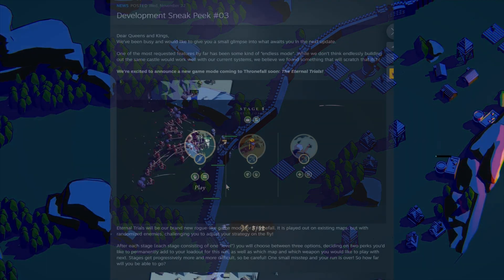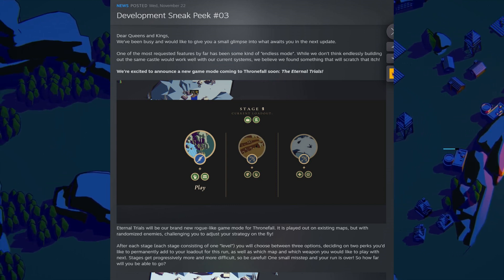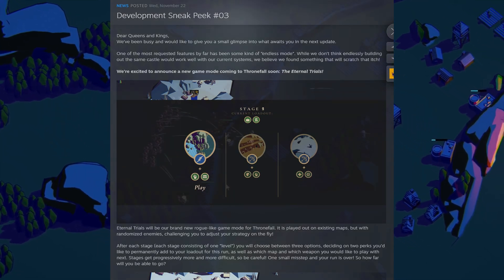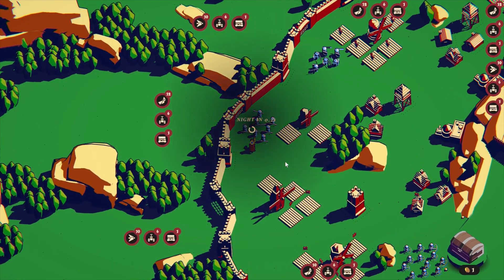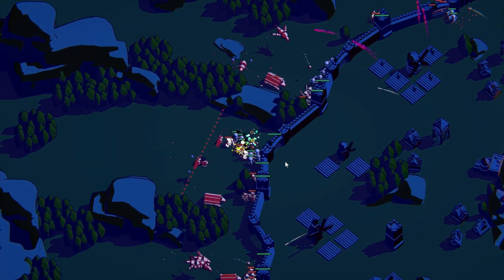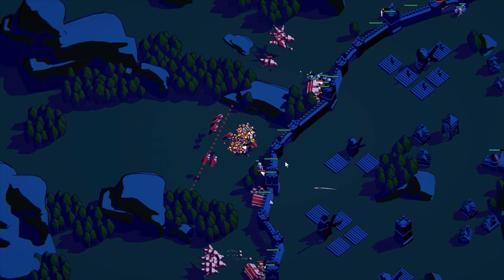In a later update, the developers said they're going to add a trials mode, which will randomize the enemy waves that show up so you can no longer count on what the next wave is going to be. That should add some variety, so that's going to be nice. Overall, I think things are going well — it's nice to see the additions they've added. There's more to do, there's been good and not-so-good, but I like what I'm seeing so far.